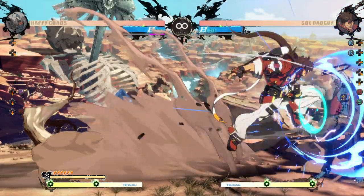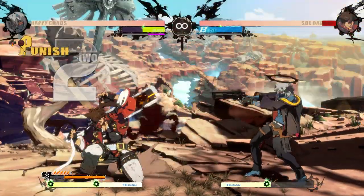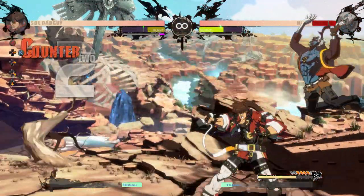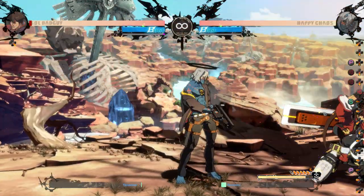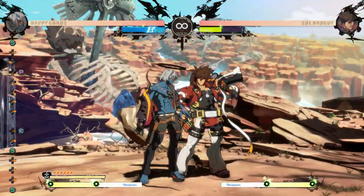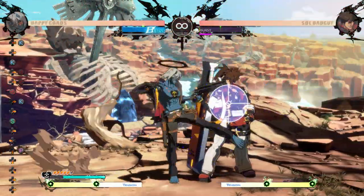Deflect Shield is great for helping Happy Chaos defensively, but it can also mess with his offense. If the opponent is not cursed, they can use Deflect Shield to make the reticle untrack. This will mess up some mix-ups and even lead to punishes on zoning where you wouldn't think possible. It's still a new mechanic, but there seems to be a lot to explore. Thank you for watching.